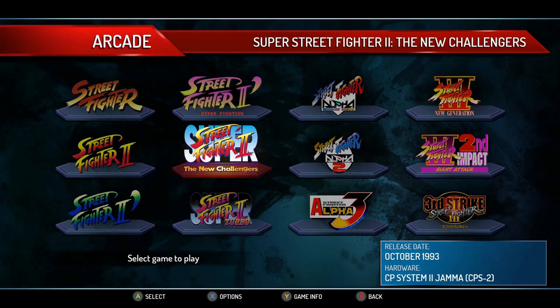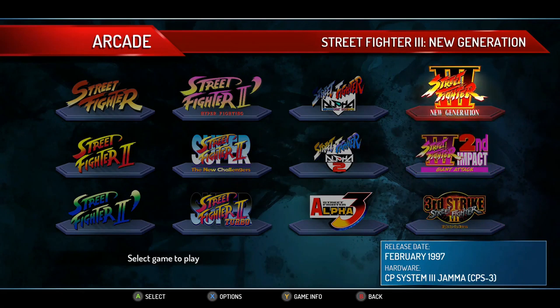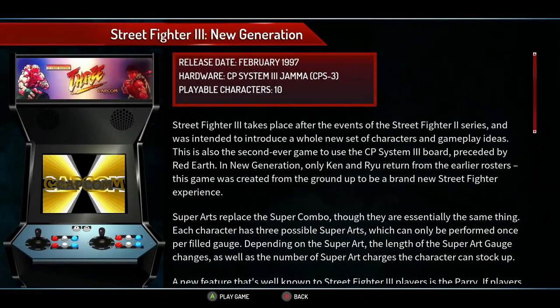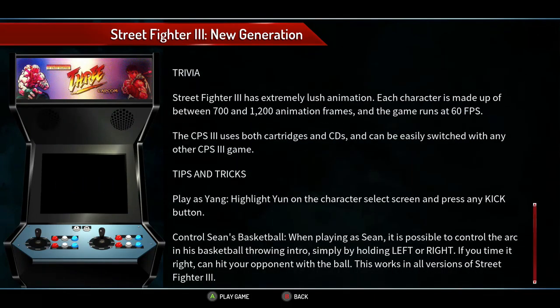When you go back to the main menu and select Arcade, you're presented with all the games. You can also get more info about them from this menu — you can find out what type of arcade board the game was on, when it was released down to the exact day, tips and tricks, and trivia. It's all condensed into a little mini history file that you can read before you play the game.